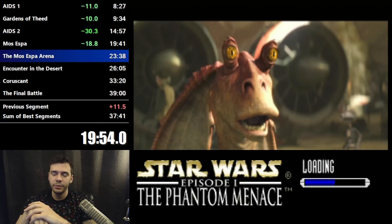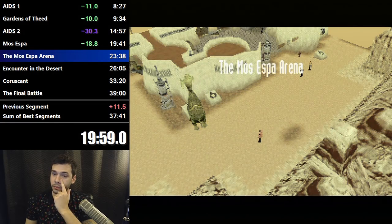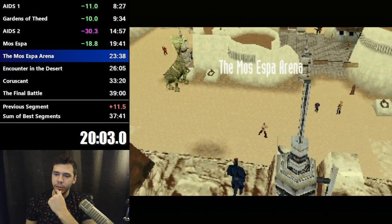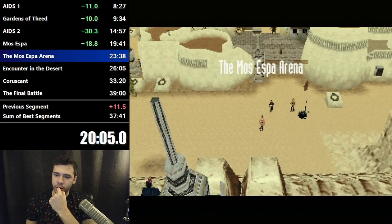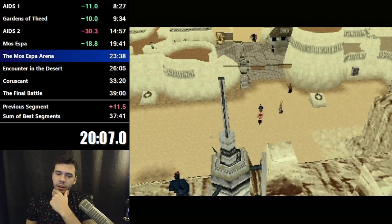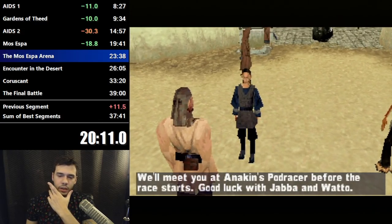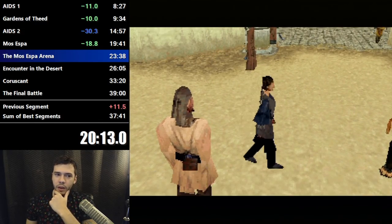The reason you do the jump attack on that guy is because the jump attack one-shots him. If you were to just hit him with your lightsaber once, he'll run into a guard and it makes everything more complicated — you might hit that timer before you can talk to Anakin. So the jump attack just one-shots him and it's fast.